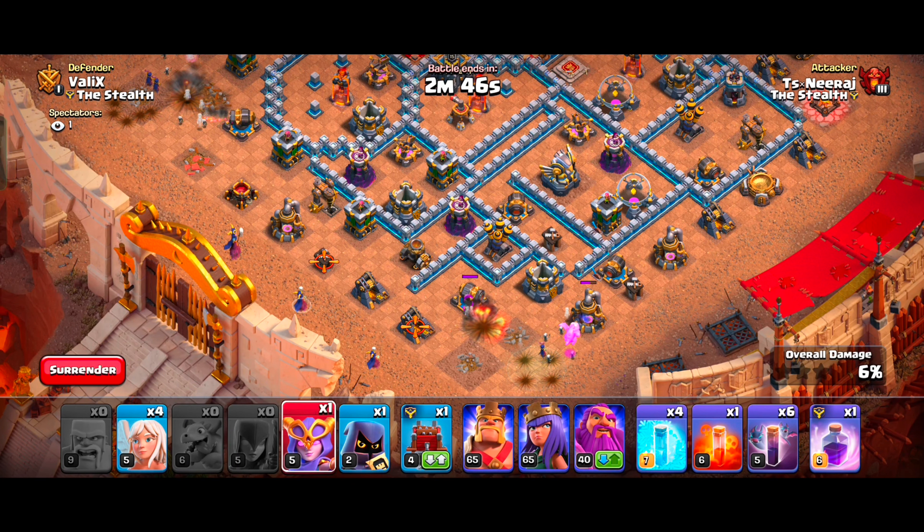Only destroy the corner Infernos with your Zaps, as our troops will take down the middle one. After destroying the Infernos, we will deploy our Golems with a gap between them, backed up by Witches, the Log Launcher, and our heroes. Drive your Log Launcher so that its log will take down the Multi Inferno Tower and open multiple walls for our troops.